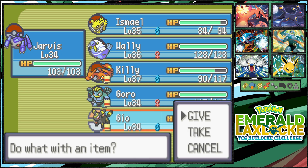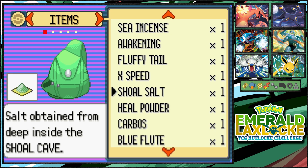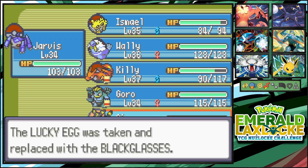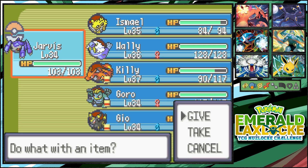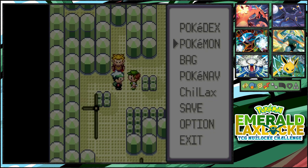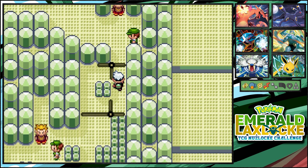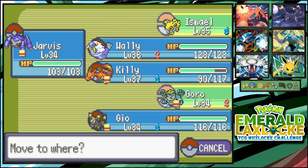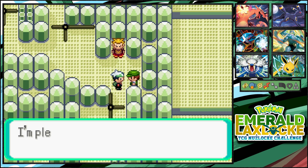While we're at this screen, let's go ahead and give Geo back the Black Glasses before I forget again. Let's take away that Lucky Egg and give the Lucky Egg to Jarvis since he's not holding anything — might as well. This is another double battle — let's do Jarvis and Goro for this one.